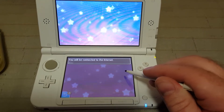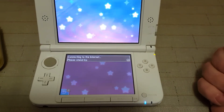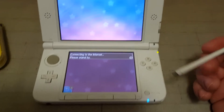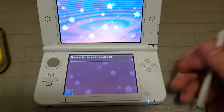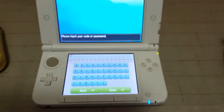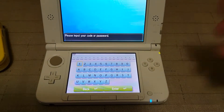We want to go to Yes to connect to the internet. We'll just wait a moment. Please enter the code or password — so there's your screen there. Now I'm going to pause and input my code. I'll be right back.